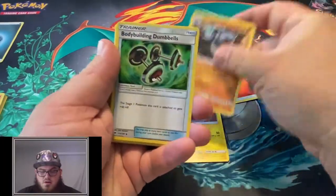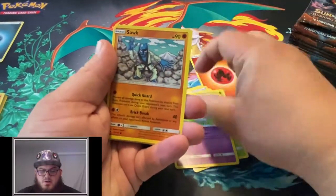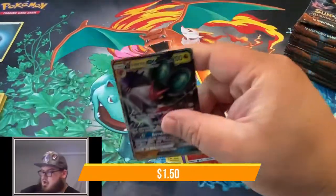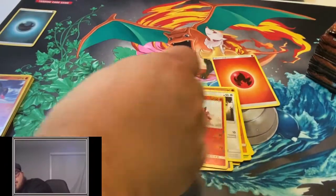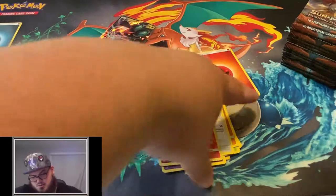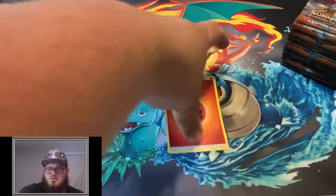Electric, Ride On, Bodybuilding Dumbbells, Panpour, Pansage, Espurr, Snubbull, Noibat, Reverse Turtonator, and a Noivern GX. First full art of the pack! If you guys remember, we got a Noivern in the last Booster Box 2 - not in the same rarity obviously. We got a Full Art one in that pack, which was pretty cool.